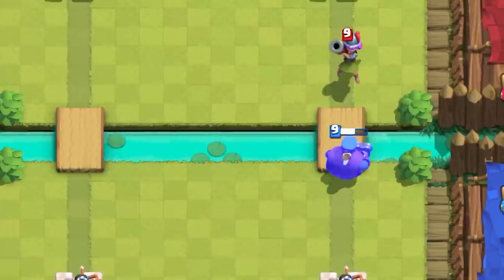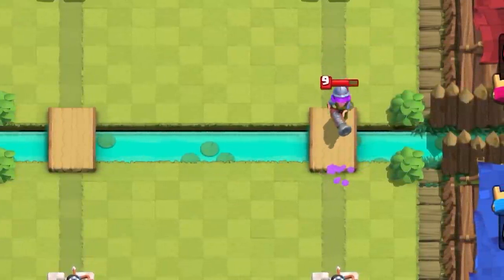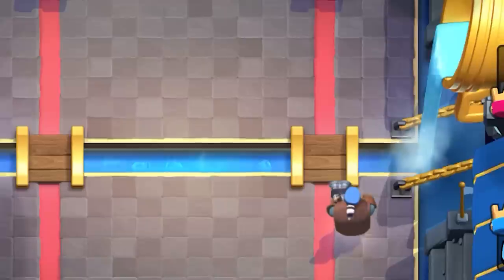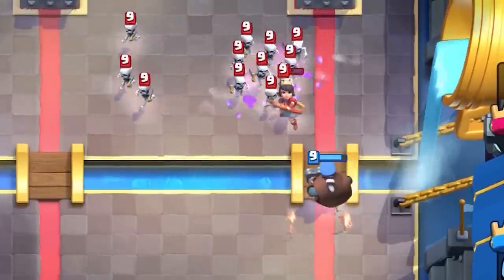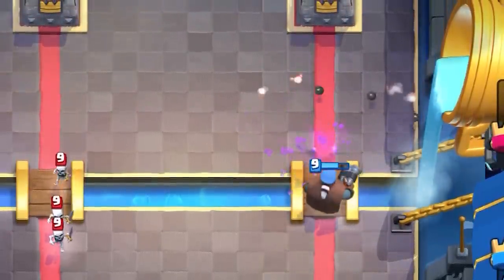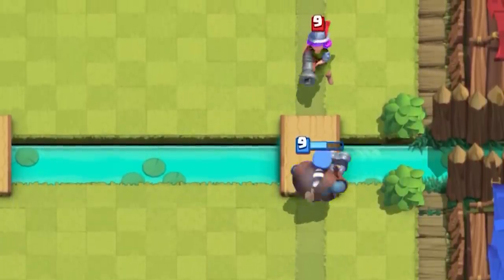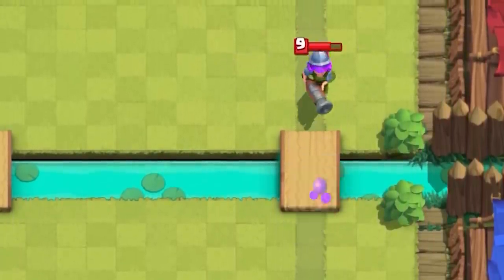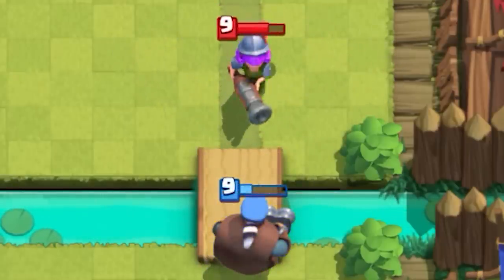The hunter's range is technically four tiles — this is the range his target needs to be within to initiate his attack. But every bullet will travel exactly 6.5 tiles start to finish. The bullets don't spawn directly in the center of their radius, so if you slow-mo this, they actually shoot 0.65 tiles in front of the hunter.